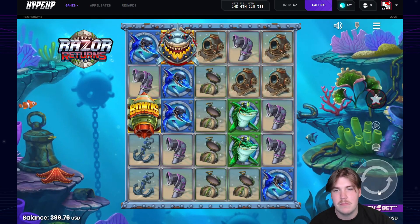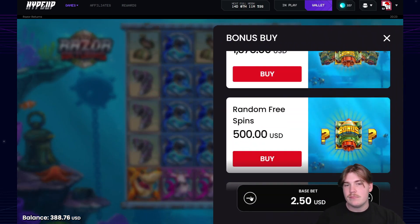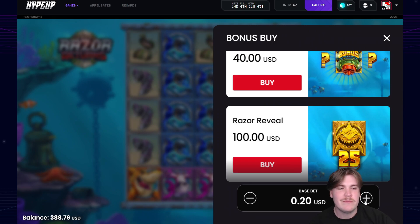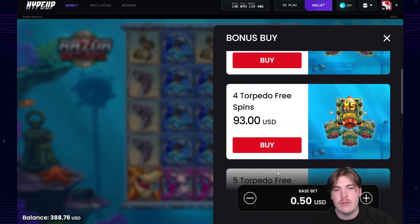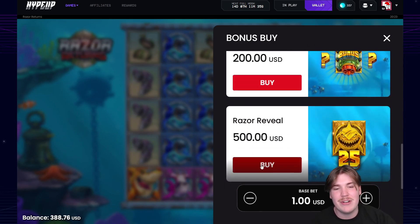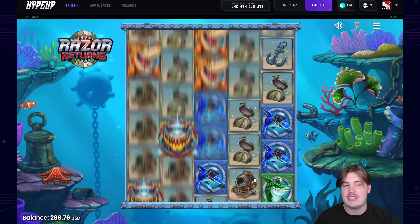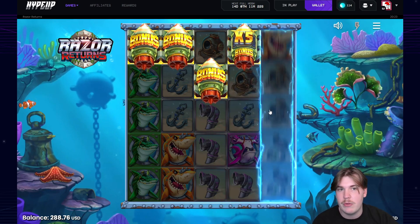Nothing on those spins, nothing. One more spin — one time for the one time — didn't do anything. There's not really many options for much to go on. I want to do a five scatter super for 275 — that's like an all-in. I was thinking about doing a 250 dollar razor reveal. We'll do one more random and see what happens. Three — we need four — we can get four. Okay, we got it — five please!